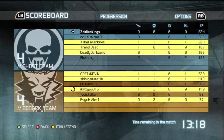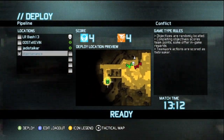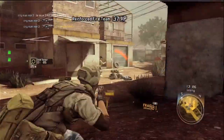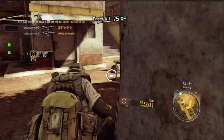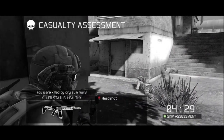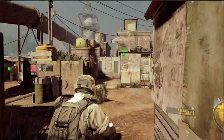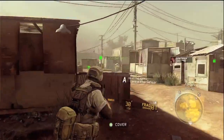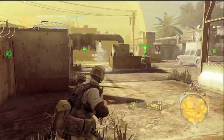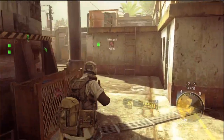Obviously this other team is good because they seem to be spawn killing us and we can't do nothing about it. That's the one thing that's kind of frustrating — you can get locked in a spawn kill kind of scenario. The game gives you an alternate deployment option, but it's just a little bit frustrating.